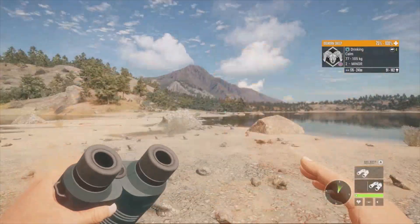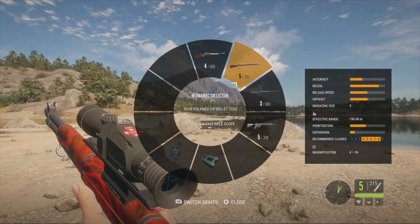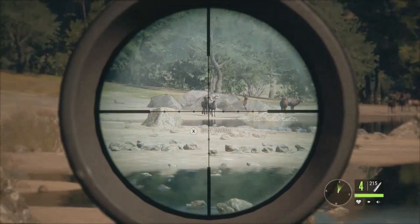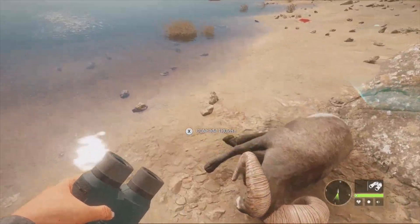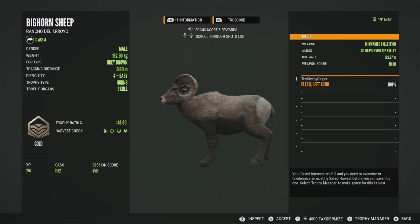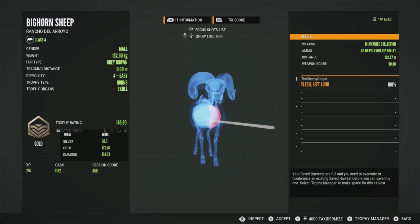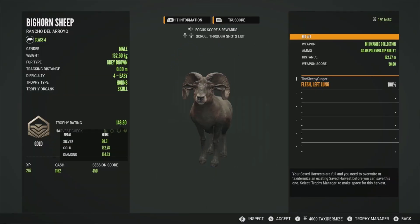Let's focus on the level 4 and get the M1 out. Of course I have the night vision scope on there, so I'm blinding myself again. He's actually already going down - vital blood over there confirms a good shot. He'll be a gold at 148.80. Gold is 132.78, so that's solid. We got him in the left lung - a single lung shot. Was hoping for the heart but we were just a few inches away. That was at 182 meters.